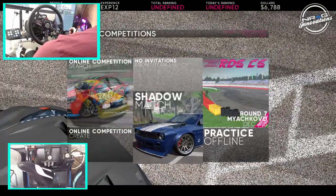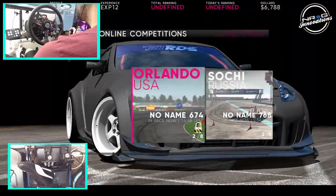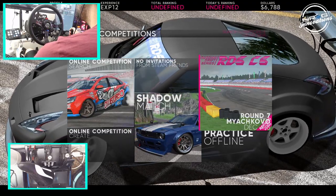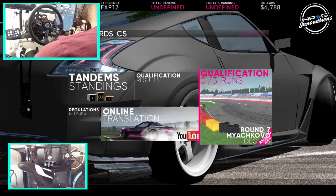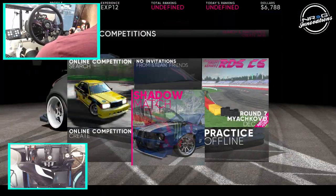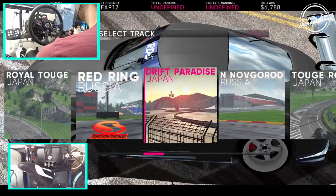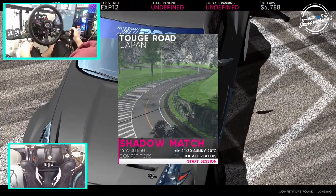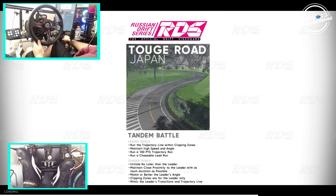We're going to competitions — I believe it's shadow match because I don't think there is any online. We're gonna go into qualifying online if we want to do qualifying runs. Let's just go into a shadow match and pick Japan, so we're gonna do this one with competitors if they're found, and see if we can't get some more money and win a round here on RDS.